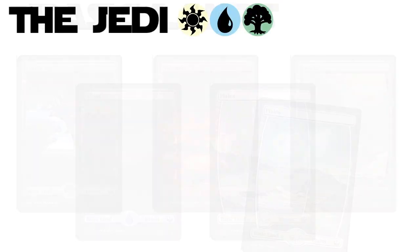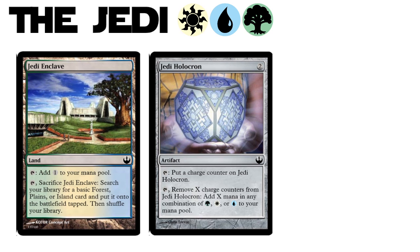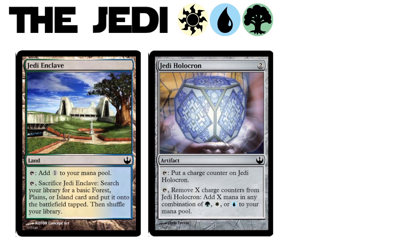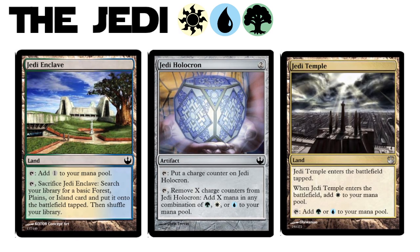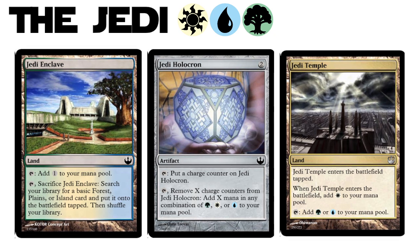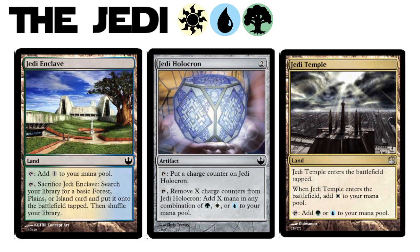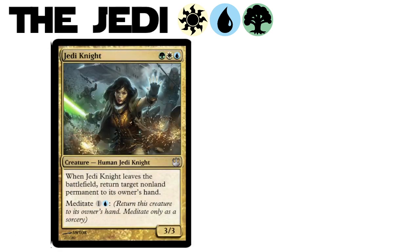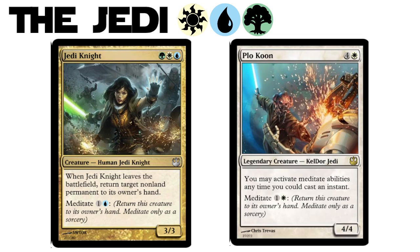What we know as Bant represents the Jedi. The Jedi Enclave and Jedi Holocron define green, white, and blue as the positive side of the Force. The Tri-Fetch land is pretty damn snappy. There's also the Jedi Temple, and this unique cycle has a really sweet enter-the-battlefield mana and tapping for other colors later — a unique design that I wouldn't be surprised if it shows up in an actual Magic set in the future. The Jedi mechanic is Meditate, as showcased so clearly on a Jedi Knight. I also love the payoff cards like Jedi Training that are very specific to the faction, and cards like Plo Koon who make the mechanic go from good to amazing.